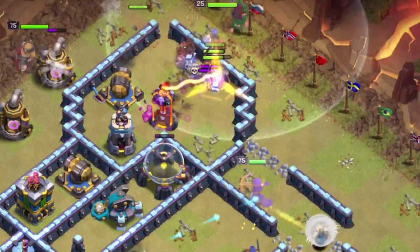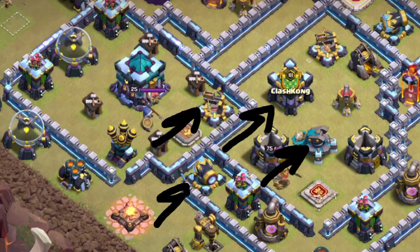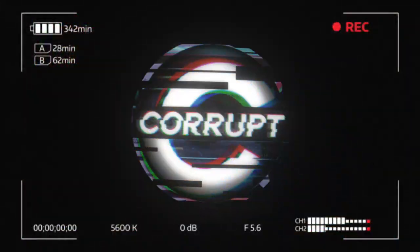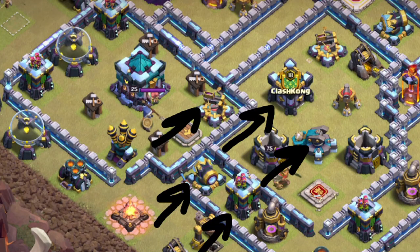The Queen Charge Hybrid is one of the best Town Hall 13 attack strategies you can use for 3 stars, and today let's explain everything from base identification all the way into how you can use this attack strategy and more. Hello my friends, my name's Corrupt. Let's first start by teaching you the base identification.